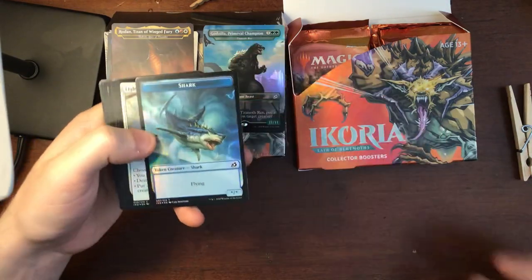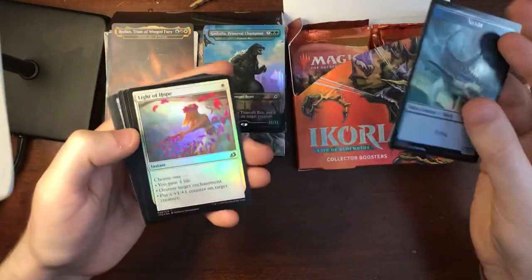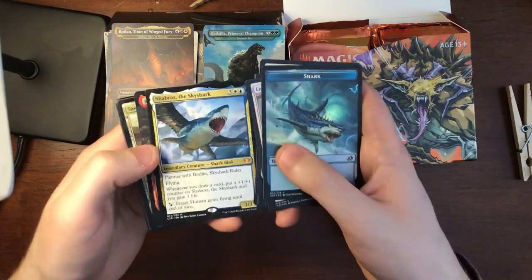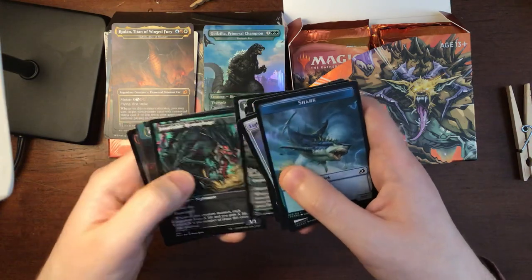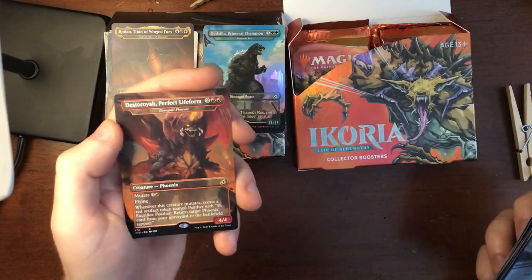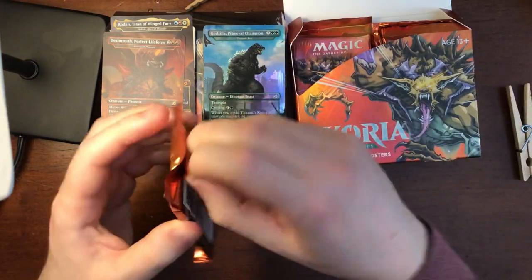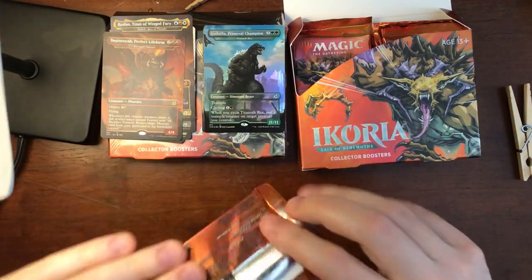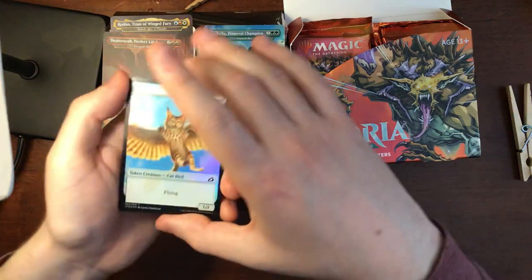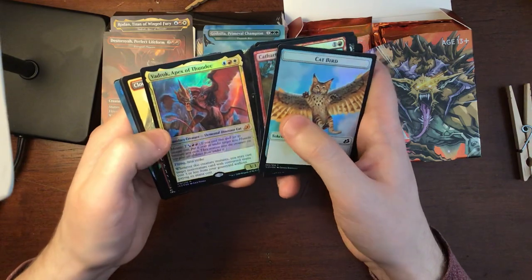A shark token — a flying shark token that's probably an homage to Sharknado. Look at that tornado in the background — it's cool though. For one white you can gain four life, that's pretty cool. More cats, a sky shark. Another Destroyer there it is — that's awesome, I like how it's a Phoenix. A Regal Leotard. Another cat bird. Evolving Wilds. Badrock, Apex of Thunder.